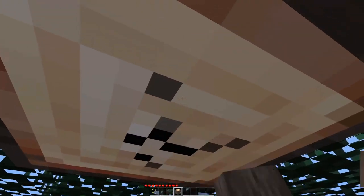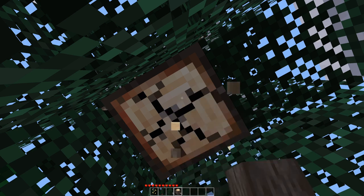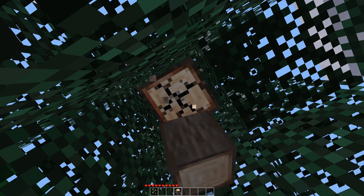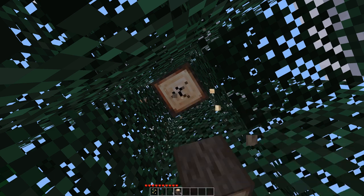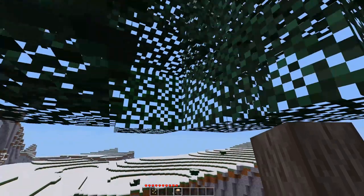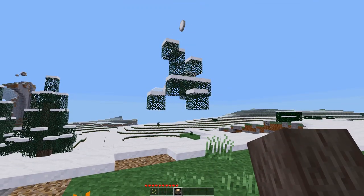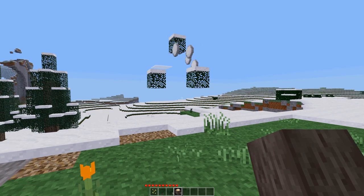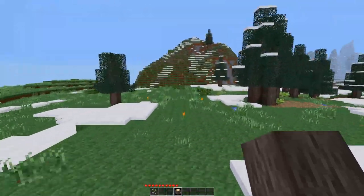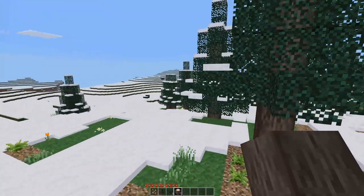I didn't give myself creative mode, so I can't just grab a diamond axe. So we're just going to punch it by hand, because we got plenty of time. I was lied to — entirely lied to. The forum topic says that leaf decay doesn't work. Clearly it does.